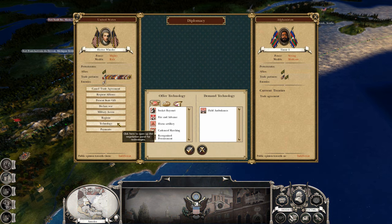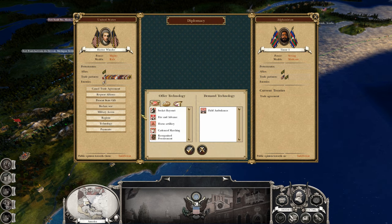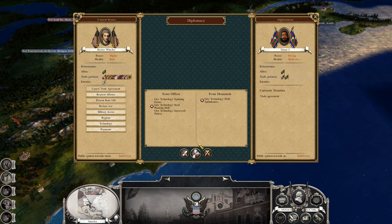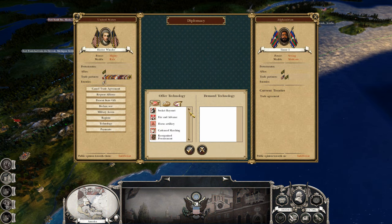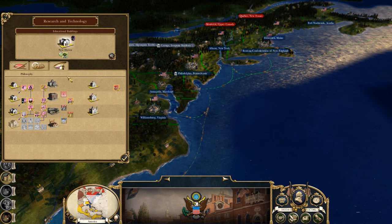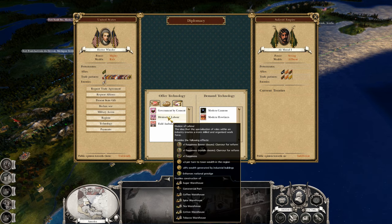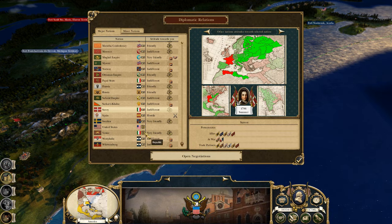Would you also like to buy some technology from me? I need field ambulances anyway — so would you sell that to me? And then I will also give you horse artillery. Let's do three for one. Are you kidding me? What is wrong with you? Oh — did I get it? They're not trading it anymore. Oh yes, I did get it. Strong, affluent — let's get some trade. I'll give you division of labor. There you go. I think we've made some progress here. Let's end the turn.